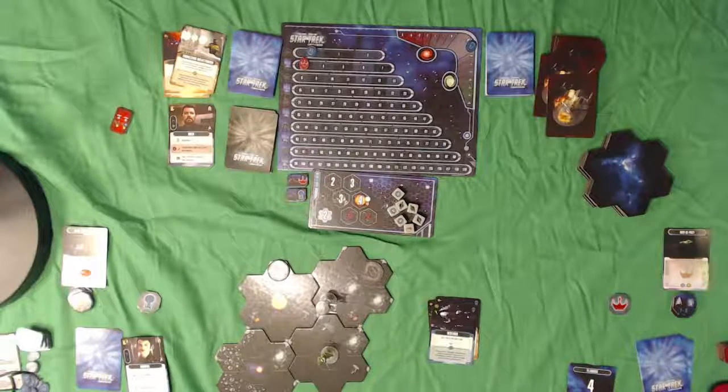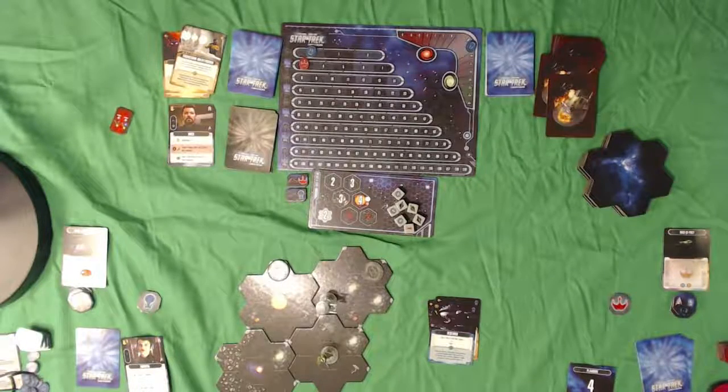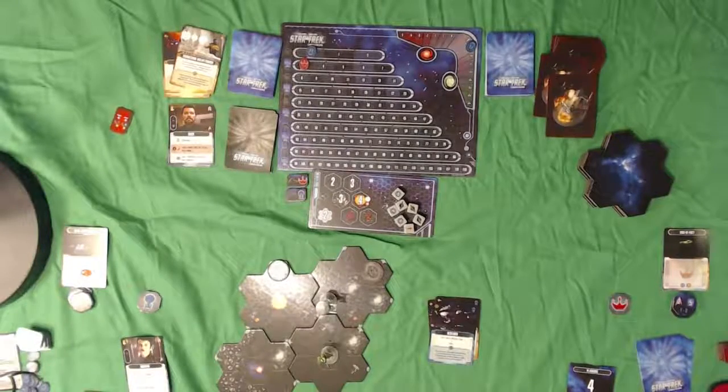I'm going to discard this card and draw four new cards because we're potentially going up into combat. I got Repair Hull, Insight, Battle Stations, and Engage. That's not bad. Next, we move on to the Klingons.